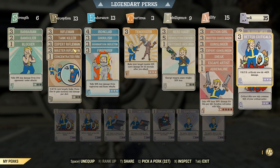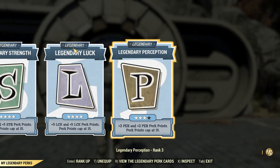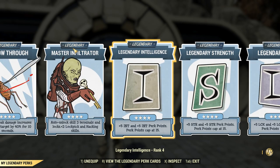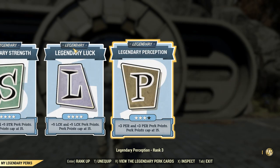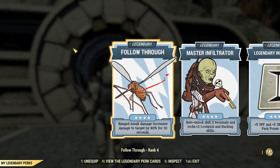Then we just have your basic Luck perk cards for any type of sneaky build. Going up into the Legendary perks we do have Legendary Perception, Legendary Luck, Strength, and Intelligence, and this is all just to get a few extra perk cards. We do also have Master Infiltrator just for some quality of life, and Follow Through to help with that sneak damage.